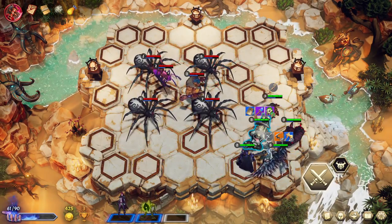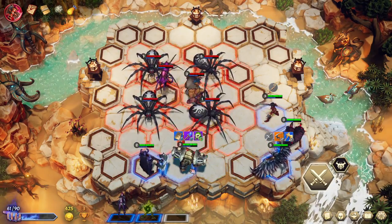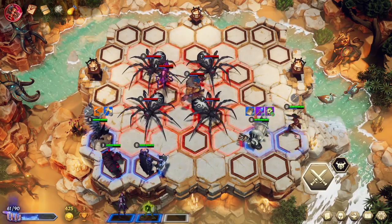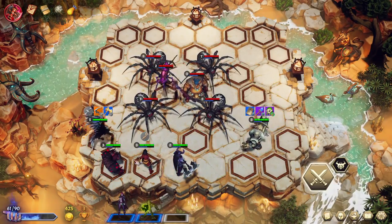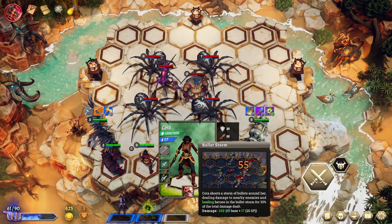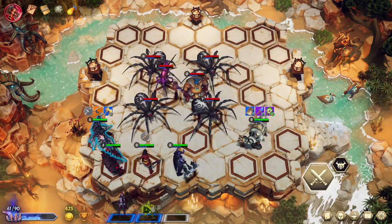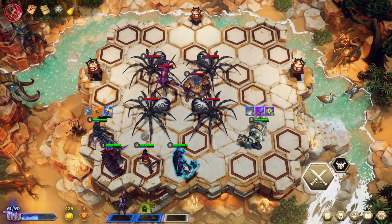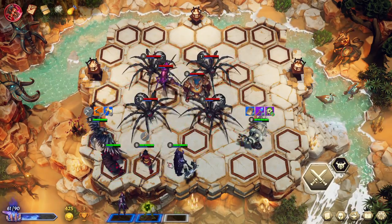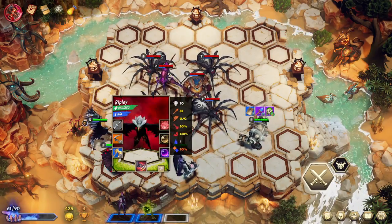So what do we do here? We want you in a spot where you're getting attention, but not really, because we need you healing everybody. If we wanted to get everybody's attention on one, we'd have to do it like this — but I don't know if that's the right call. I think we should split it up a little, putting DPS on that side. Are you pretty tanky? Who's got the most self-healing? Theoretically it would be Ripley.